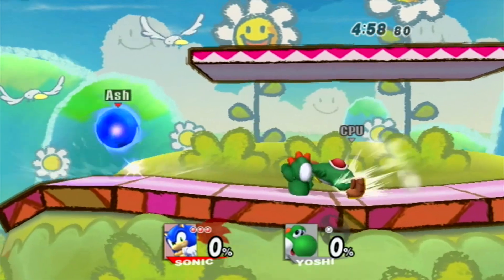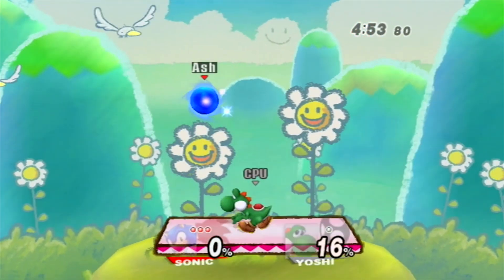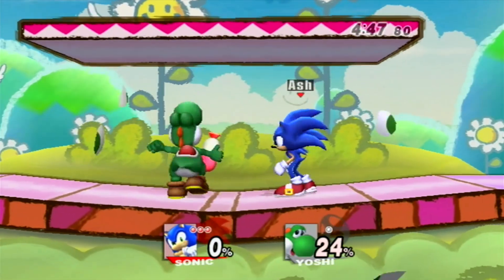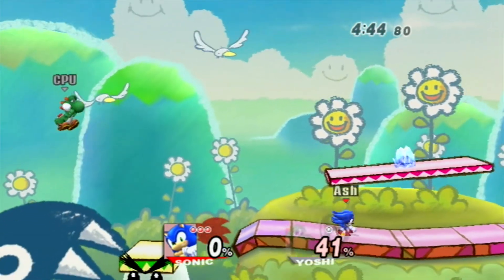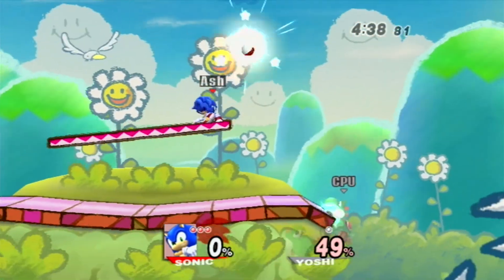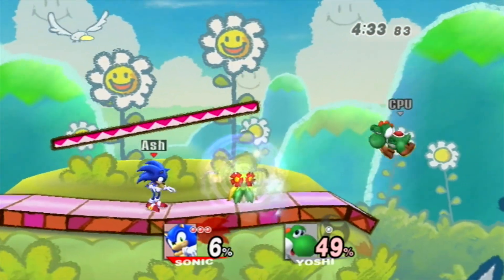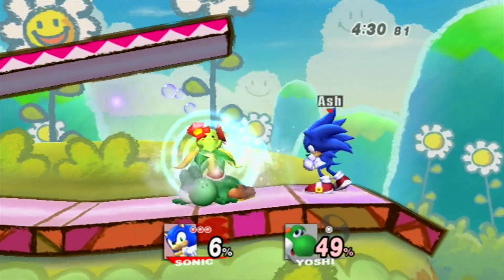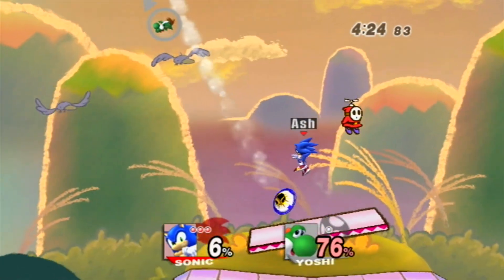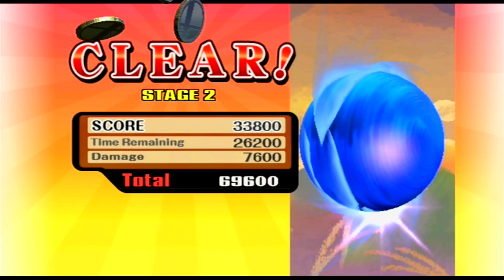Sonic's special moves: the standard special is Homing Attack — press it once and he does a homing attack. It can also be used to stall off stage. On a stage like Final Destination, you can get Sonic stuck underneath the stage just by using the standard B, because he'll be trying to home in on people up on the stage and it'll cause him to just kind of chill there.